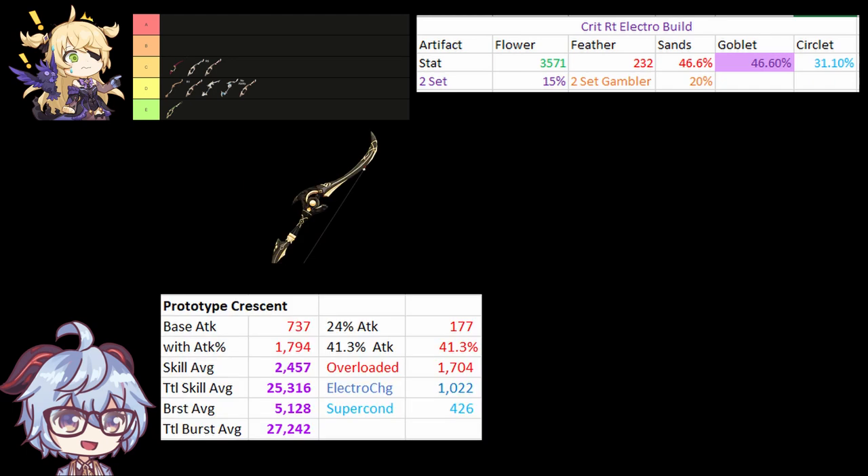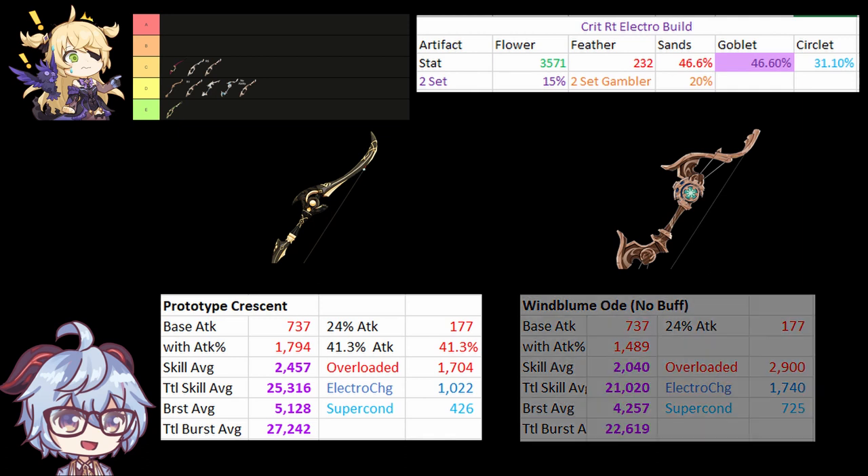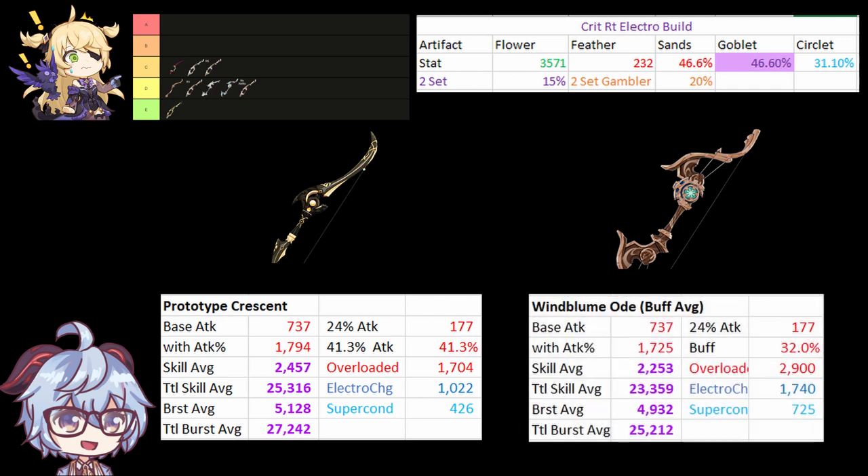The last two are Prototype Crescent and Windbloom Ode. Prototype Crescent's substat proves it excels in the DPS game even when Windbloom is buffed. For Windbloom, averaged out, I assume 6 of Oz's attacks are buffed and 3 are not. However, if you're looking at elemental reactions, Windbloom takes a higher spot, but for pure DPS this tier list focuses only on that metric.